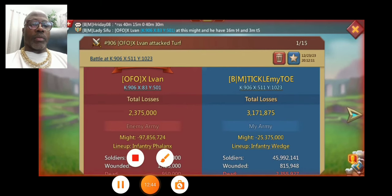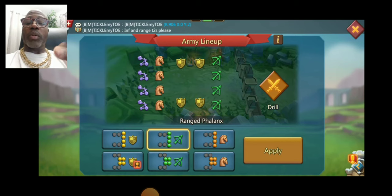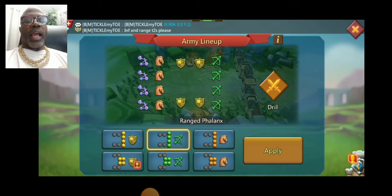Let's move it on. In the next rally, assuming they're still sending a mixed 4-2-4, he switched from the infantry phalanx to a range phalanx, with the range out front, then infantry, then cavalry. I'm thinking he suffered less loss on this next one. Let's go ahead and check it out.